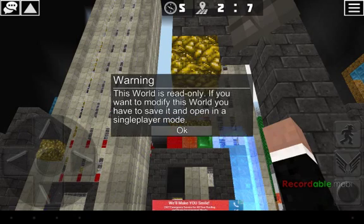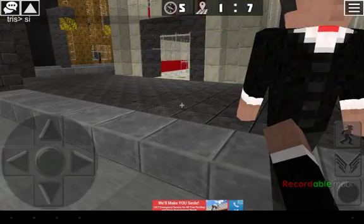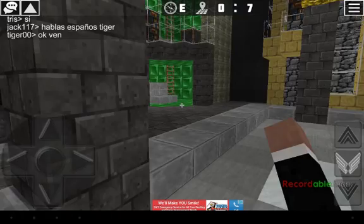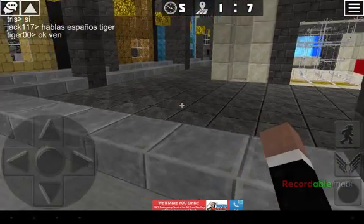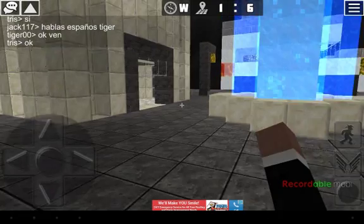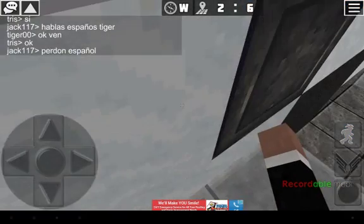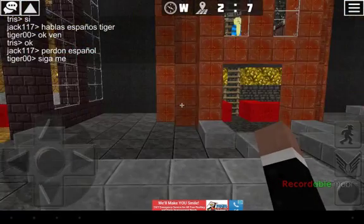Here we go. This is a world — oh, that was my skin right there. So right now we're in adventure mode, I guess. You can fly, you can jump, and you can also use the bigger version of jump. You can also sneak, but it doesn't make you go faster. It's just like normal Minecraft where you can go off the edge. There's no sprinting though.